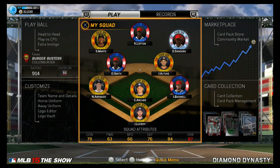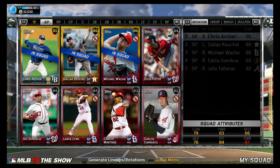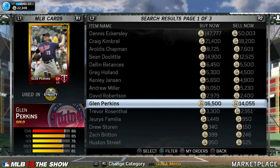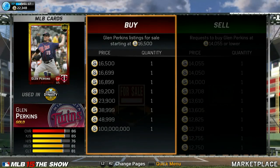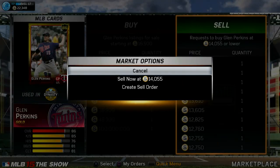Continuing with the lineup update — I was feeling froggy, had some new players to show you guys, and I said let's work the marketplace, let's sell some stuff, make some stubs. So I started going through my cards and my binders, selling my dupes and golds I wasn't using. I came across Glenn freaking Perkins — 14k to 15k stubs. Had to sell him instantly, wasn't using him. He wasn't in my rotation at all, so I had to sell him. That was a quick 14k stubs.